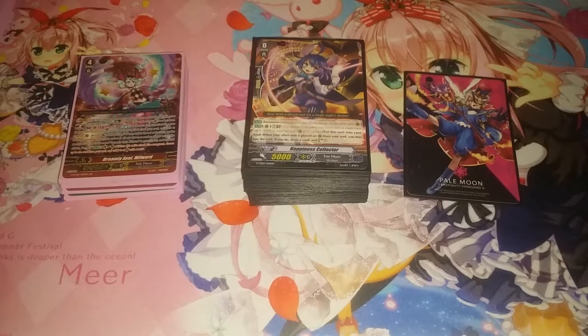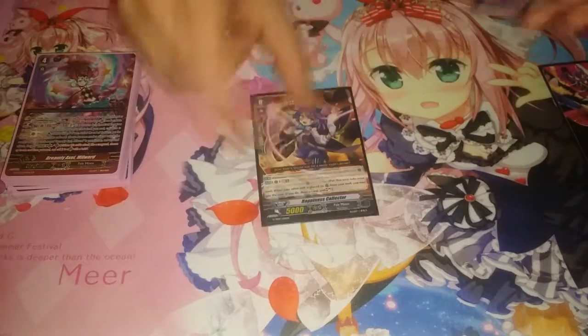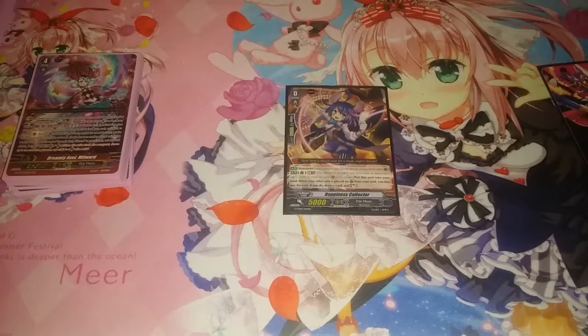Anyway, enough about my ramblings, let's get into the deck profile. We start off with our Forerunner, Happiness Collector — a very nice, cute card. It's the same card that Luna uses in the Cardfight Vanguard G anime. She makes her appearances from G Gears Crisis onwards. So we start off with Happiness Collector at one — nice little Forerunner, nice little ability, quite useful.